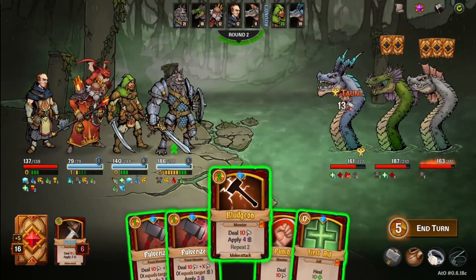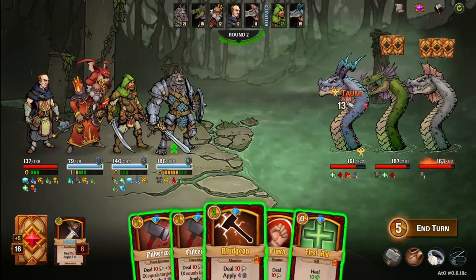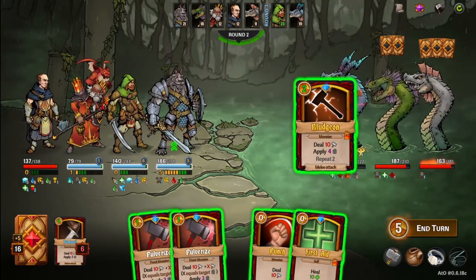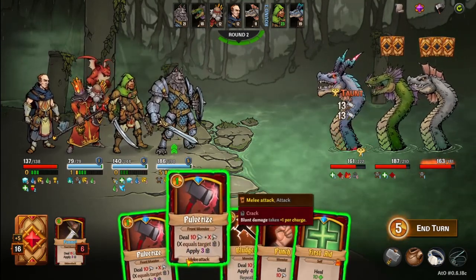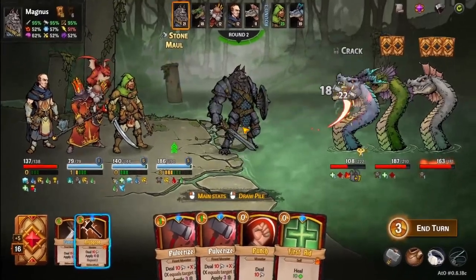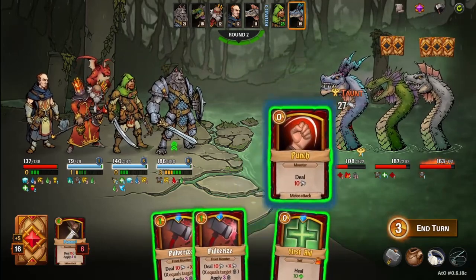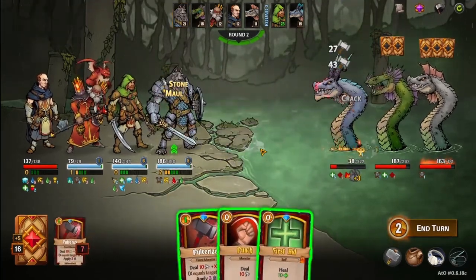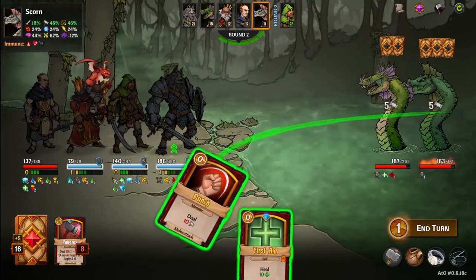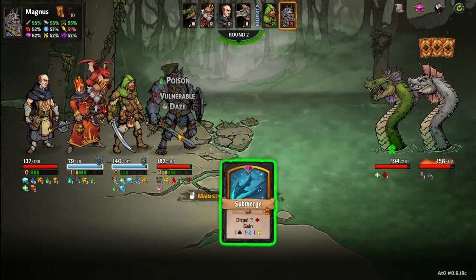Let's do a bludgeon. Honestly Magnus might be able to kill him all by himself here. I want to get as much crack on him before I pulverize. That's a lot of damage — it's having a bad time. And it's dead! This crack deck is pretty good.